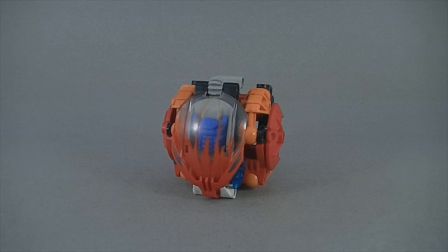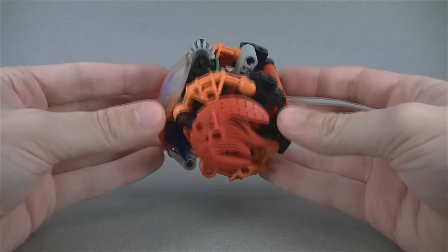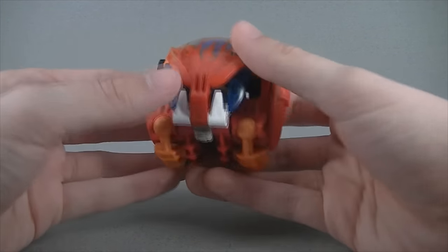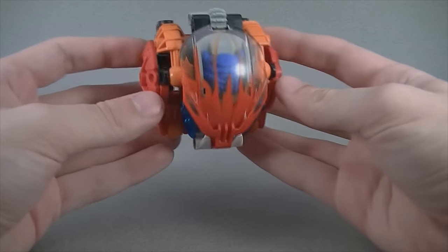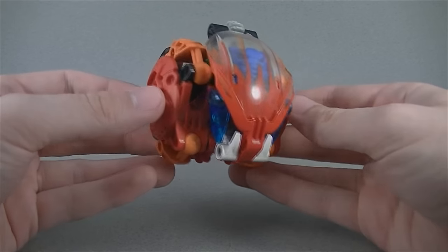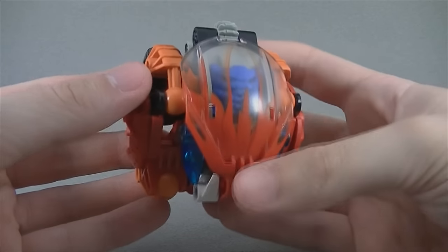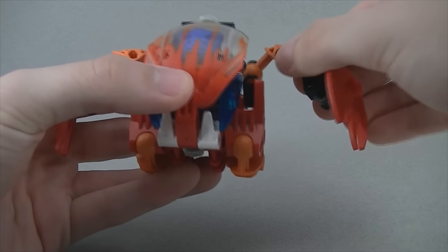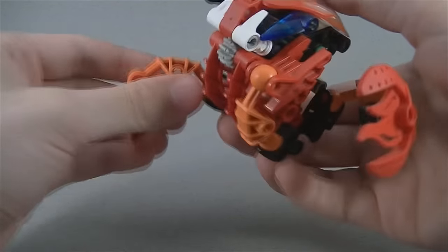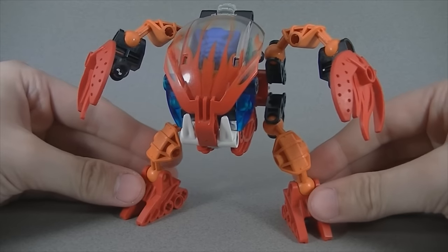Since all of the Bohrok are more or less clones of each other, we're going to go in-depth with Tanak first, and then simply highlight the differences among the others later. All of the Bohrok have this ball form. This is how they are found dormant in the Bohrok hives, but they can also convert into this form for travel, to roll around and such. Transforming them is easy — just unfolding the arms and unfolding the legs. It's just that simple.